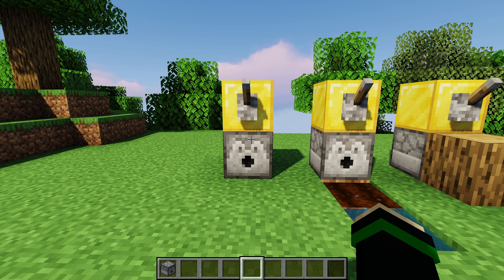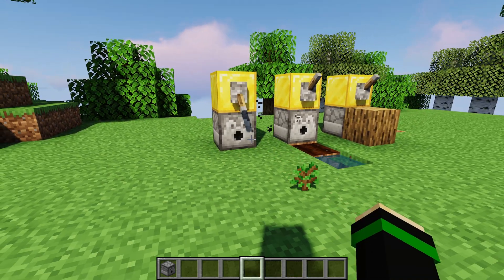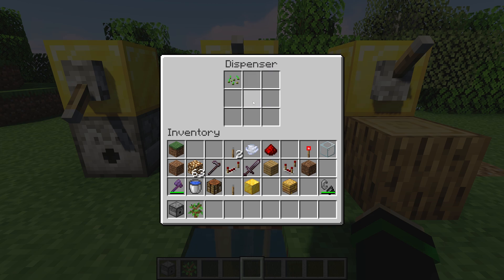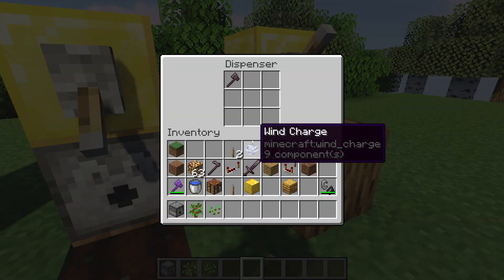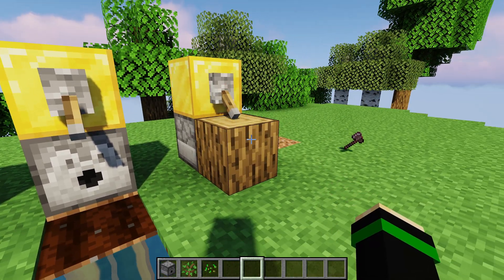Now some things that dispensers don't do, but I kind of wish they did: if you have a sapling in the dispenser, it will not place the sapling — it will just throw it as an item. Likewise, if you have any sort of seed in front of farmland, it will not automatically plant your seeds. And if you have an axe with unstripped logs in front, it will not strip the logs for you.